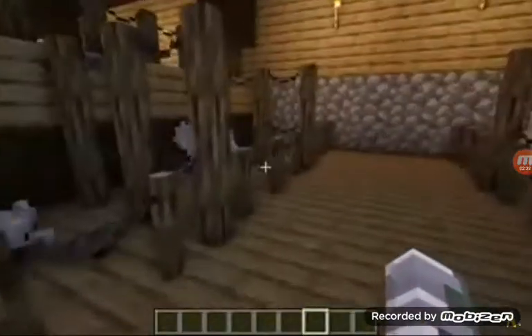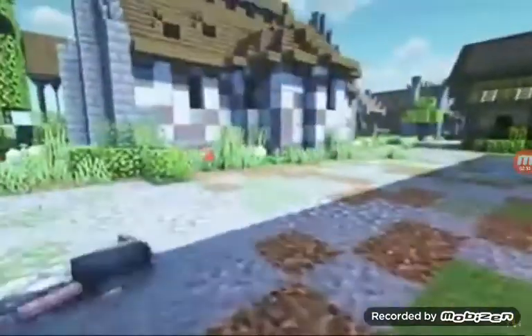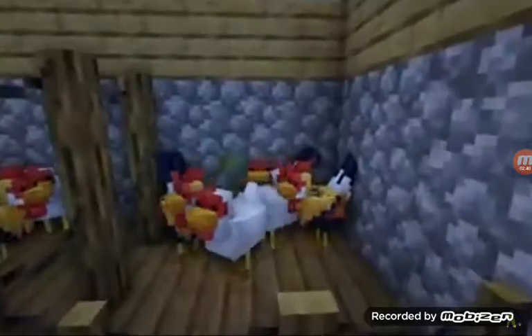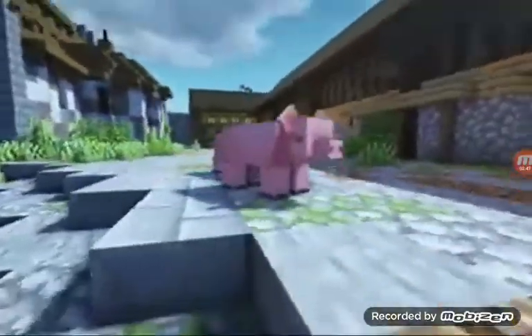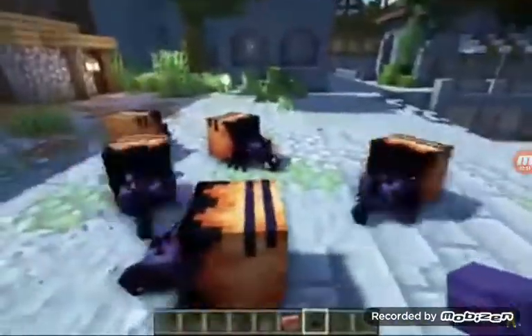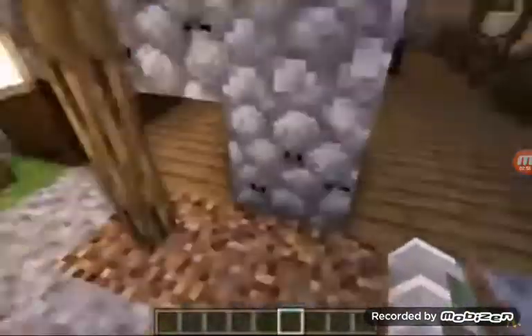The next Minecraft resource pack is called Chubby Cheeks. Now this makes it so all the creatures have updated textures. Here are the silverfish — they look like little rats. We also have the sheep here; it changes the chickens as well. It makes them look really cute and really realistic. The pigs have also been updated, as well as the endermites.